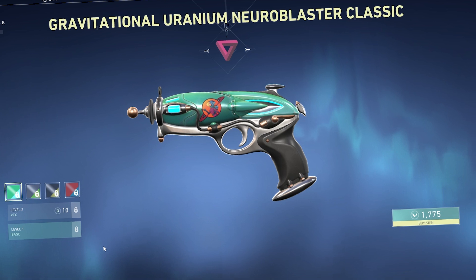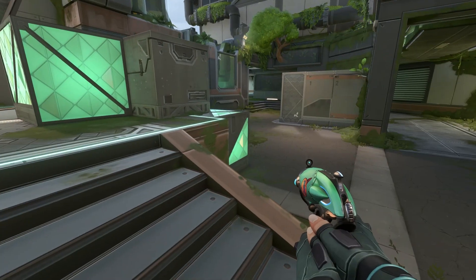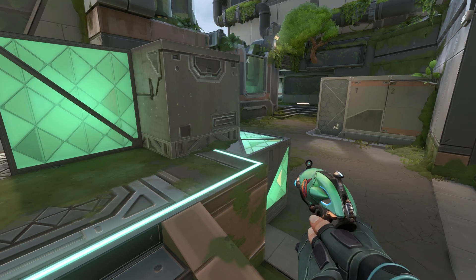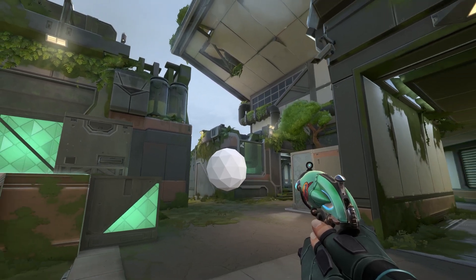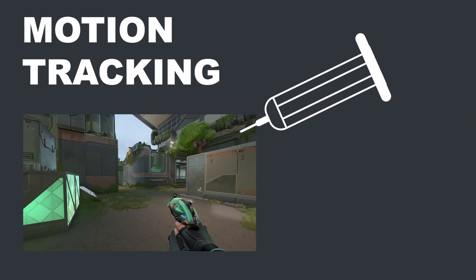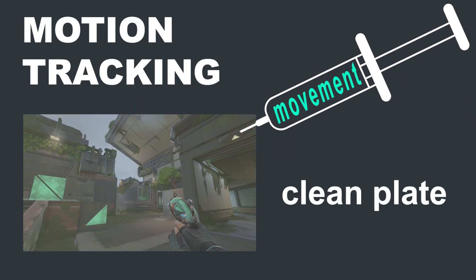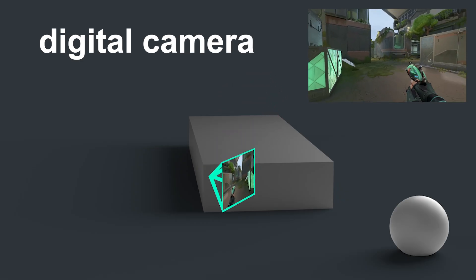I'm so happy I finally got the skin. Now I can start creating a clean plate for the finisher. The clean plate is essentially a video with nothing in it, so afterwards you can add in your 3D object. But to add something into this video clip, I had to motion track it. Motion tracking is the process of extracting the camera movement from the clean plate, so you have a digital camera that moves exactly like the real one.